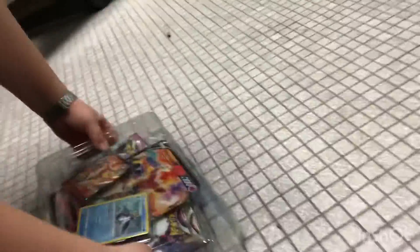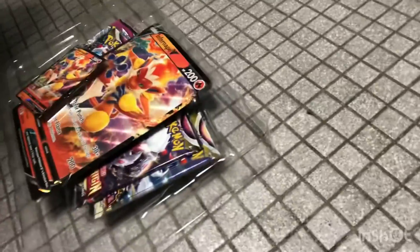So it's the Infernite V pack. We have an Empoleon — Empoleon? See? And then we go to the package. We got an Infernite V. Yes, Infernite V. And there's a Jumbo Infernite V.